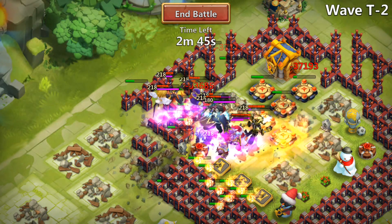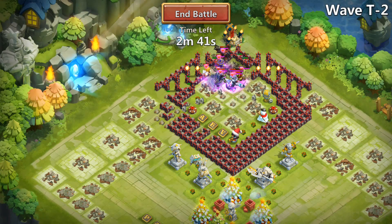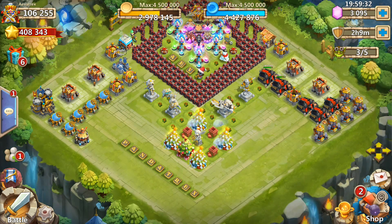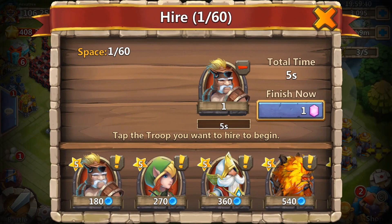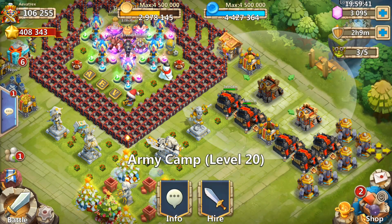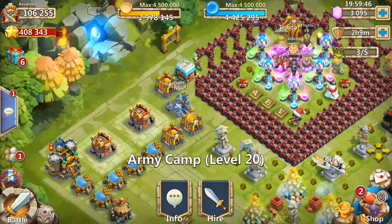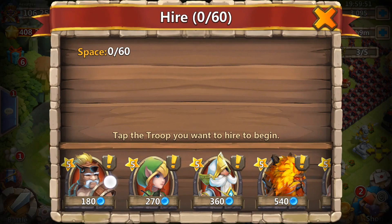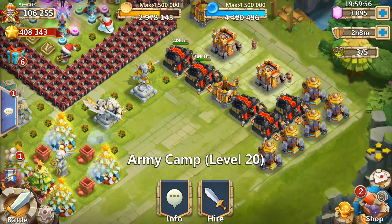My Achilles heel right now is this base — it is not working out. They wipe my heroes before they even come into the base. Let me go ahead and summon some guardians. But even if I summon guardians, if I get that split spawn it's not going to be good because they're finishing off the camps before I'm even ready. There's just too much proccing going on.